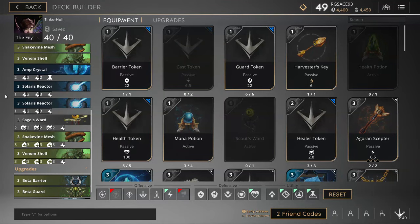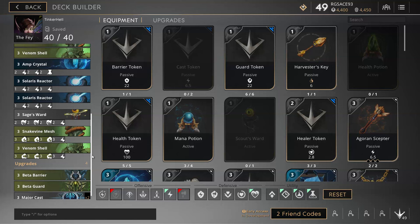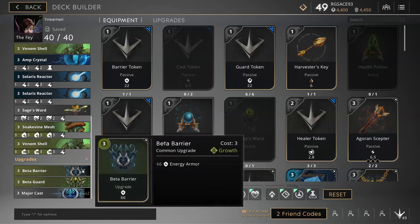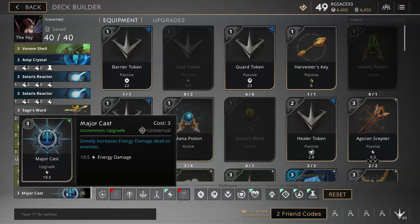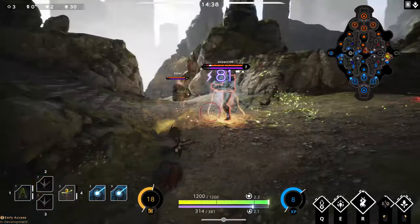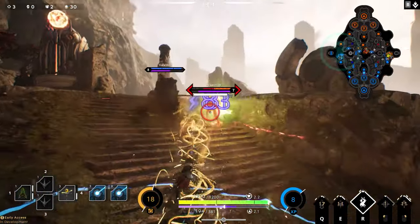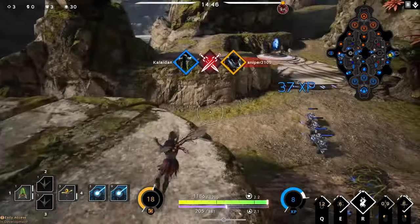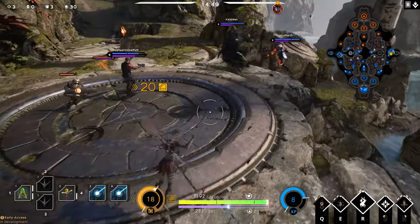You'll notice that I skipped 2 cards at the start - Snakevine Mesh and Venom Shell. These are flexible cards, so if you ever face a team with all physical damage, there's no need to waste points on energy armour, so you can just equip a second Venom Shell instead of a Snakevine Mesh or vice versa. Throw in a Beta Barrier, Beta Guard and 2 major casts, as these will allow you to fill the card you need if you choose to go for double Snakevine or Venom Shell. One thing I'm undecided on is whether I should just build more mana instead of mana regen, so maybe it's worth trying to build out with Amp Crystals.